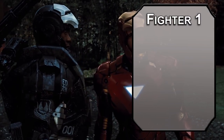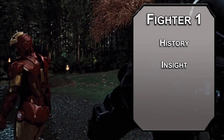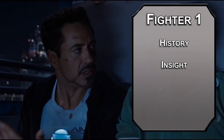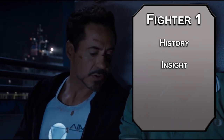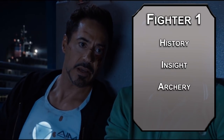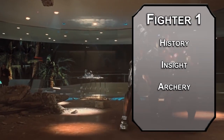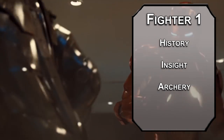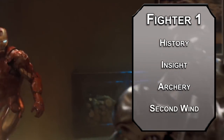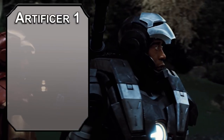We'll kick things off as a fighter for heavy armor proficiency, but you also get two skills from the fighter list. History and insight are on the fighter list even though we rarely grab them from fighter. You get a fighting style — defense is tempting for a plus one bonus to your AC, but trust me, we're going to have enough armor later. Instead, grab archery for plus two to your attack rolls with ranged weapons. You also get second wind, letting you recover 1d10 plus your fighter level as a bonus action once per short rest. Bouncing over to Artificer now — we could have started here if they got heavy armor at level one, but they don't. Ob-la-di, ob-la-da, life goes on.